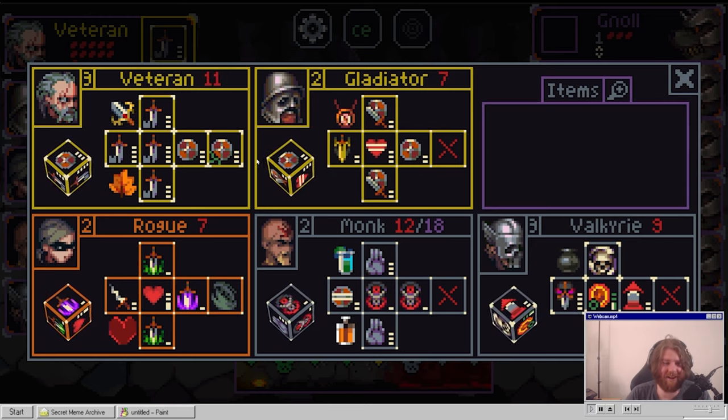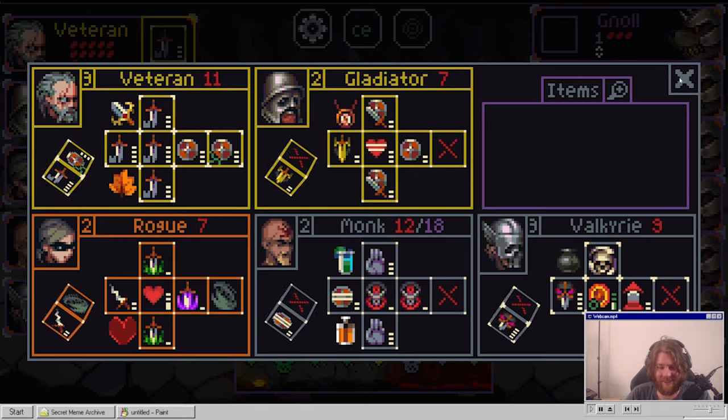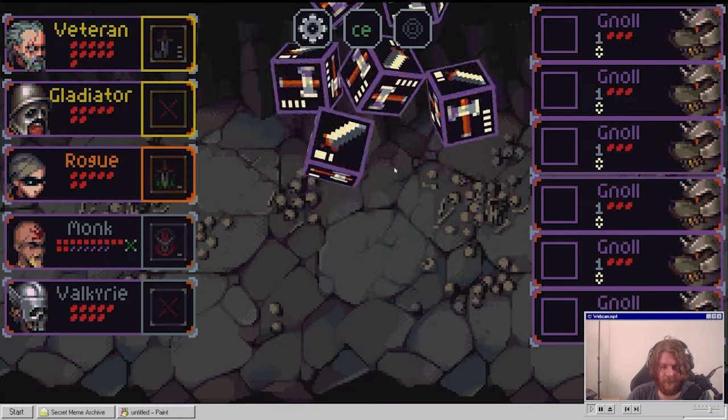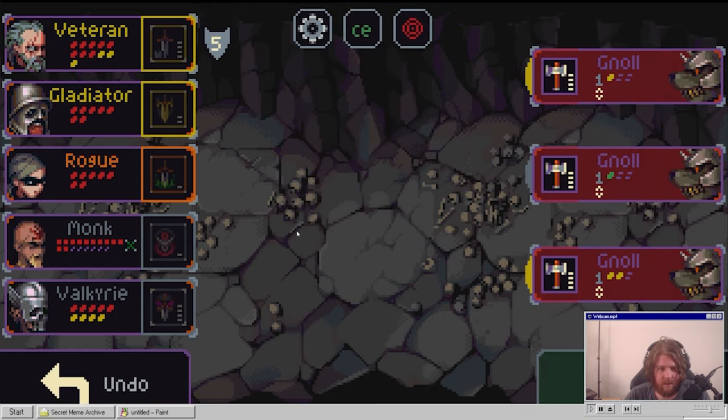Ornate hilt - add self shield to all damage sides. That's really good. So if we put this here, he just becomes a god. That's really good - he's our new tank. We just got to survive and we're done.